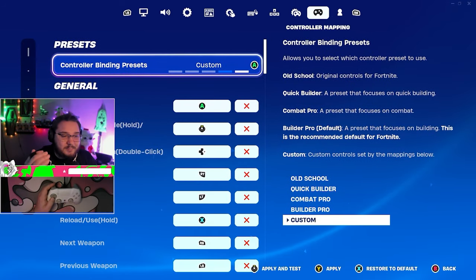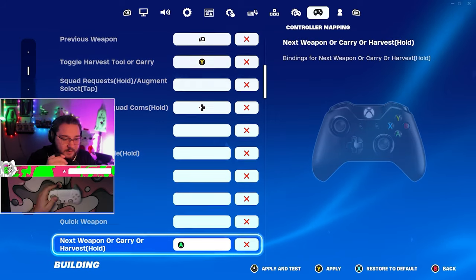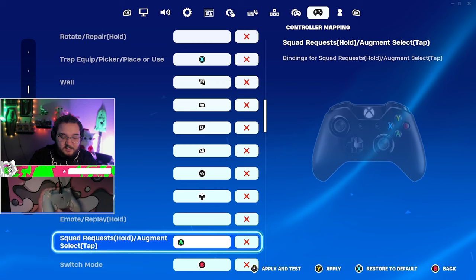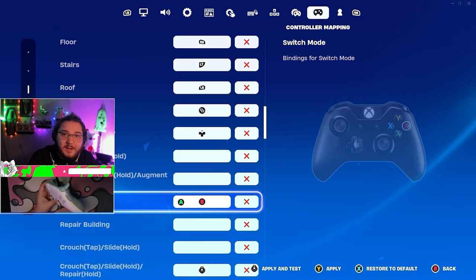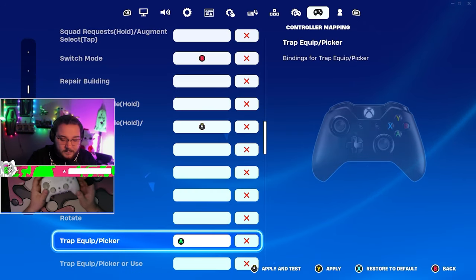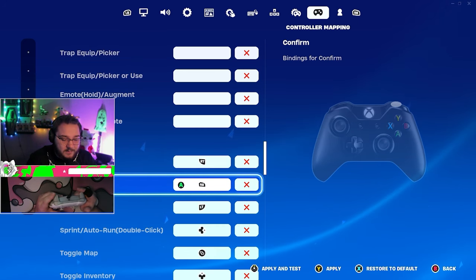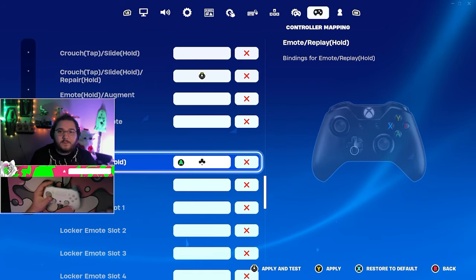The bind settings look a bit different now but let's go through them. For building I have the normal build binds. My back paddles are: switch mode, pickaxe, sprint, and jump. I have two side paddles — one is bound to scroll wheel pickup, which is insane to have on controller, and the other is scroll wheel reset. I confirm edits with RB and reset with left trigger. I still don't use scroll reset that much — I prefer resetting normally for more control.